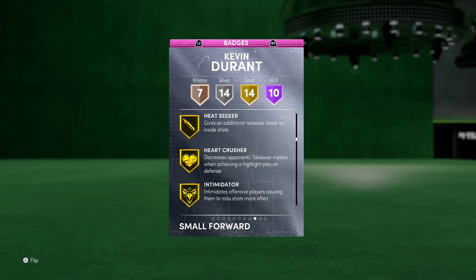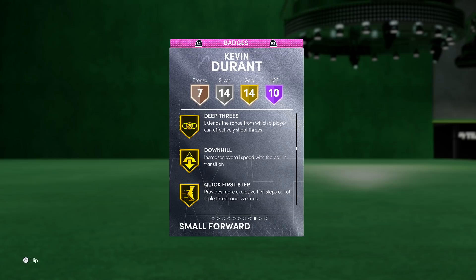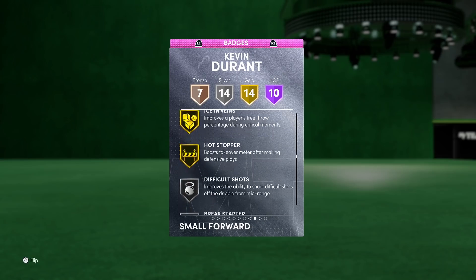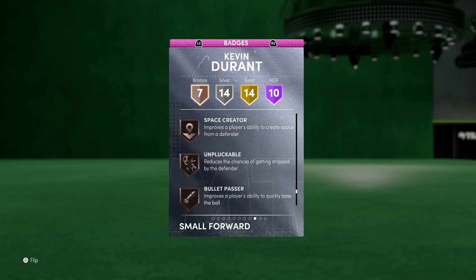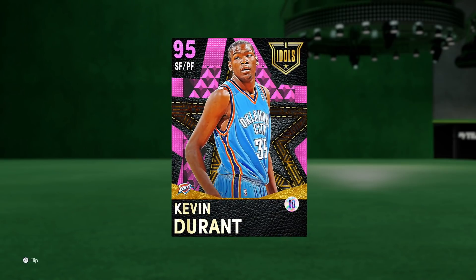Hall of Fame badges include Fearless Finisher, Antifreeze, Hot Shot, Rhythm Shooter, Slithery Finisher, Clutch Shooter, Sniper, Green Machine, Tireless Shooter, and Volume Shooter. Then you've got Catch and Shoot, Corner Specialist, Hot Zone Hunter, Heart Crusher, Intimidator, and Deep Threes. He can hold every single defensive badge in the game, so you know he's going to be locked down. Quick First Step and Hot Zone Hunter are key, and you can upgrade a ton of those silver and bronze badges.